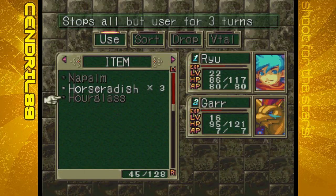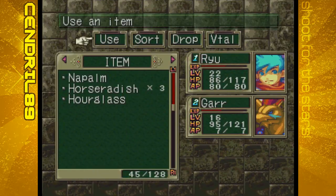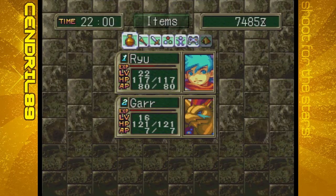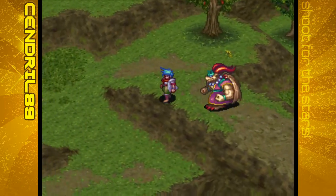The Hourglass stops all but the user for three turns - could be handy. Let's go back up and use a couple of healing herbs. Alright, now we just head back to where we were.